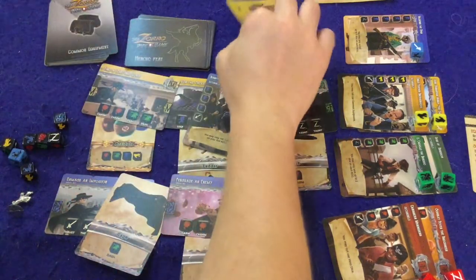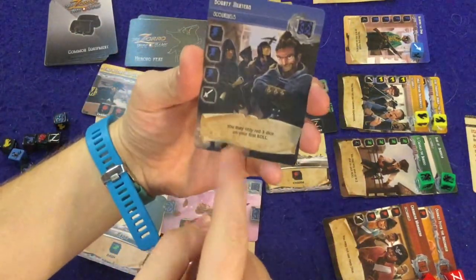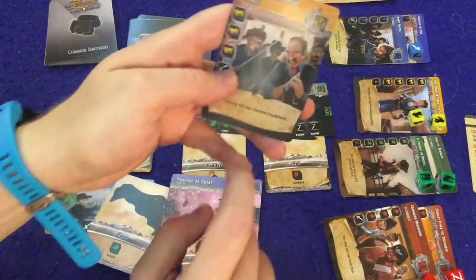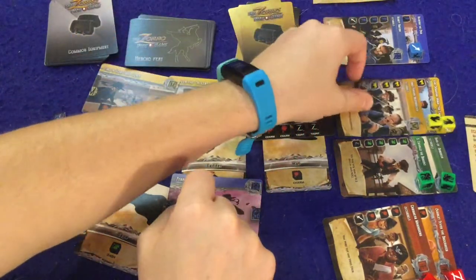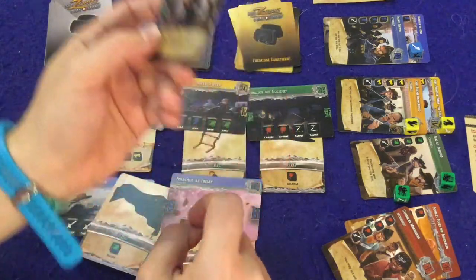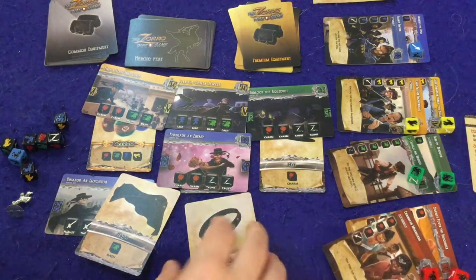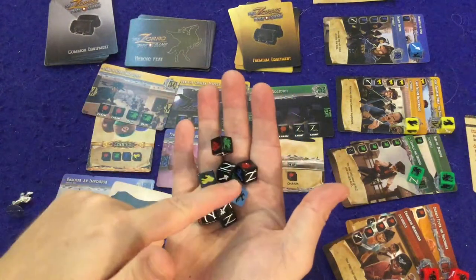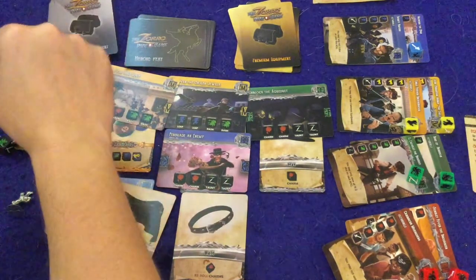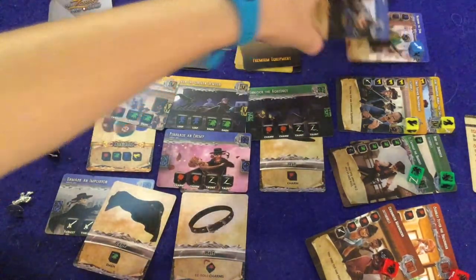Premium equipment is very powerful — for example, one card lets you ignore all scoundrel and villain abilities, and another makes up to two swords you roll count as wild. Each villain and scoundrel card also has a quirk on the bottom that makes things harder, such as: you may only roll three dice on your first roll, you may not use your common equipment, or you may only save up to two dice on each roll. These quirks force you to adapt your strategy.